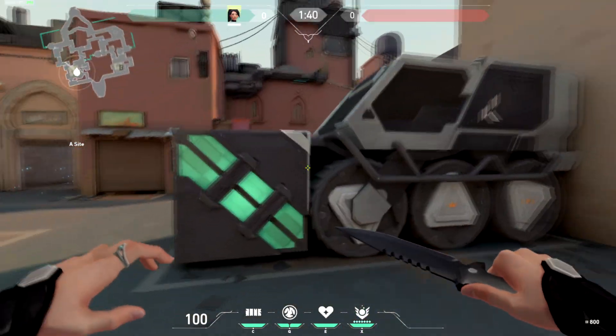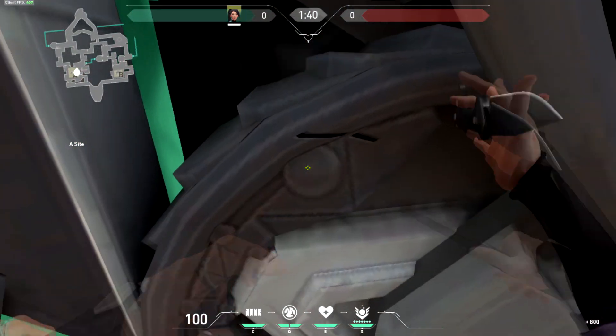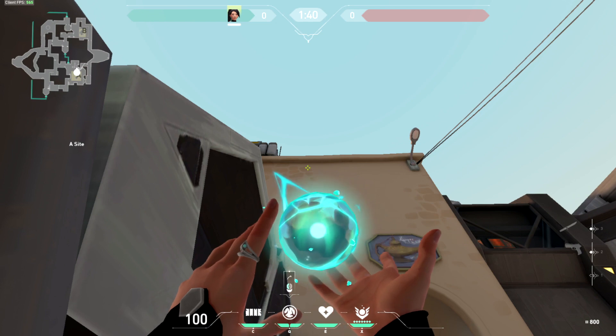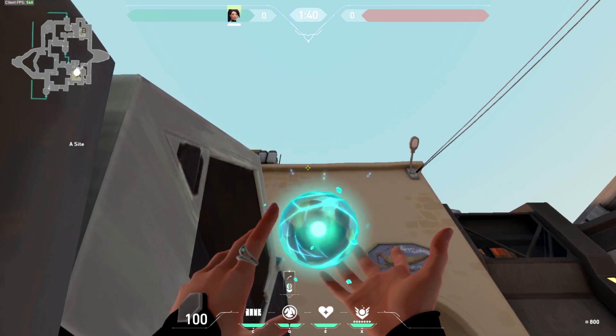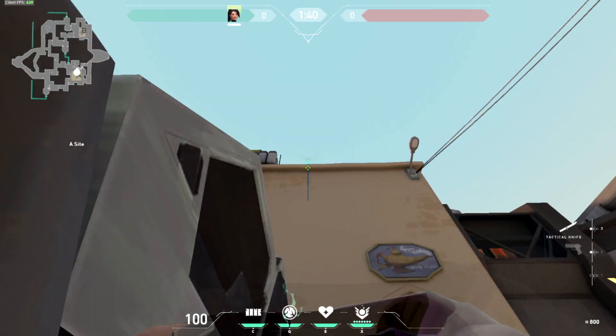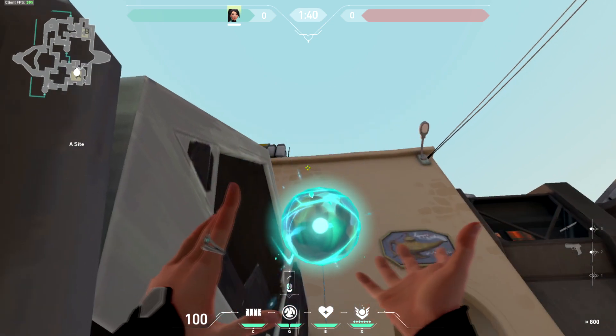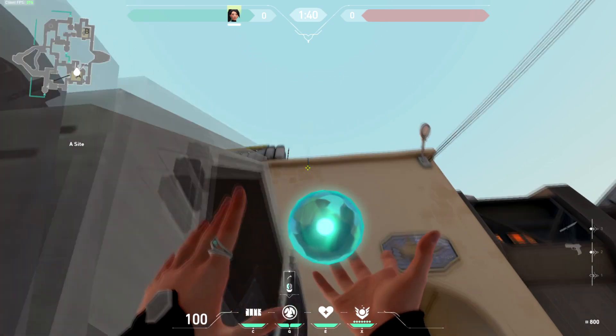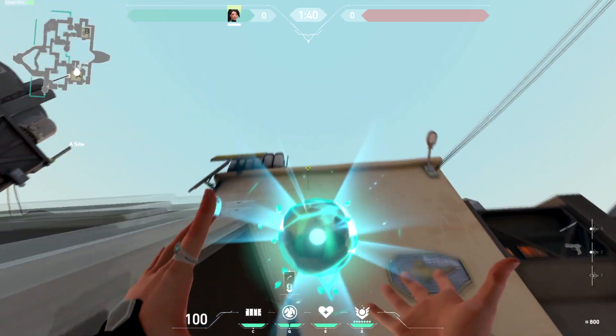Now coming onto A site, the best slows I've found are lining up with this wheel right here in this circle. You don't have to be super precise about it. You'll find this brick right here, aim about two thirds along its length, and then throw at this dark spot — that'll be a hookah slow. And then if you aim in this white area between these two bricks and do a jump throw, that'll be a really good long slow for B long.